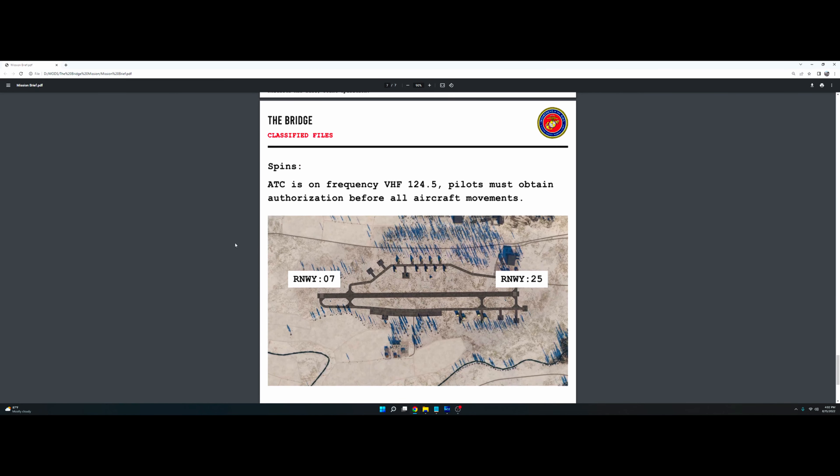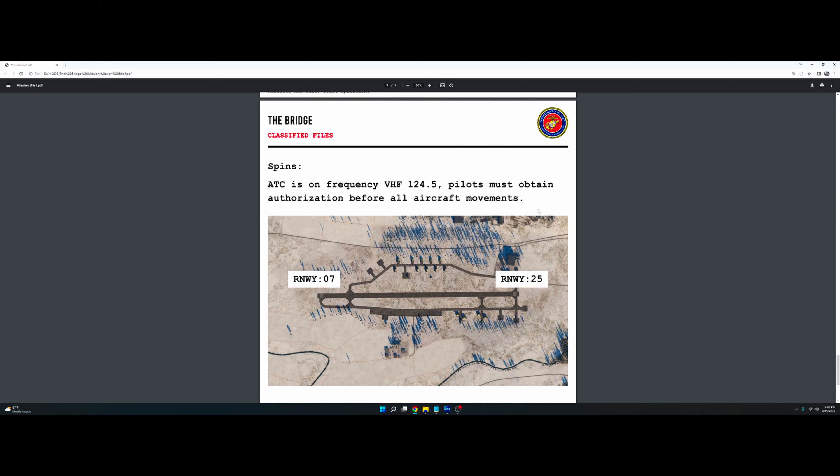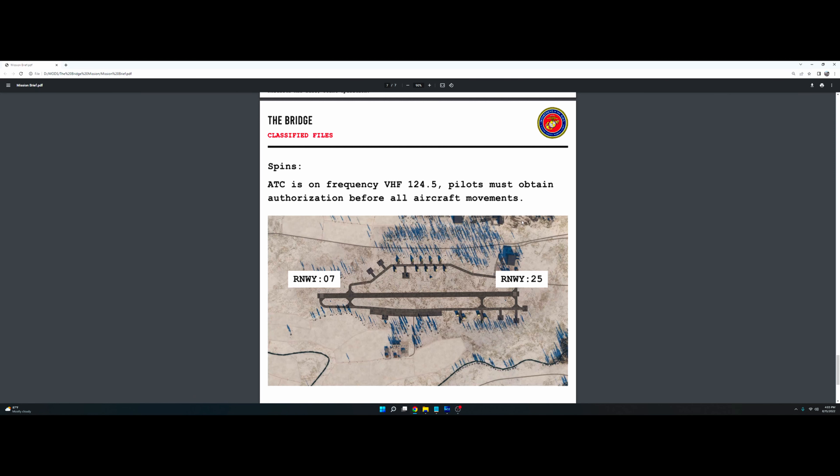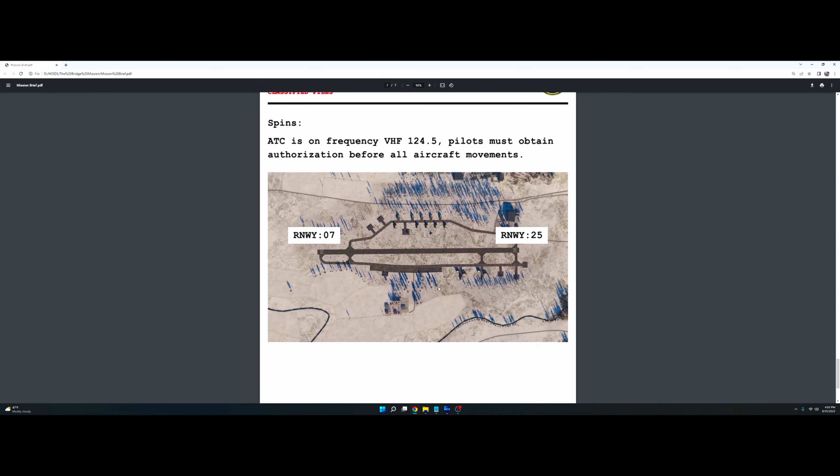It gives you ATC on frequency one-two-one-two-four point five. You must obtain authorization before all aircraft movements, which I think is pretty cool. There's another README file which says that if you do not contact ATC for departure and landing, the mission ends and you fail. I think that's cool. We're gonna jump on the mission and see how it is.